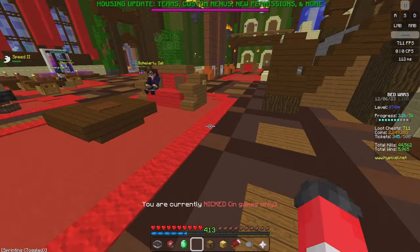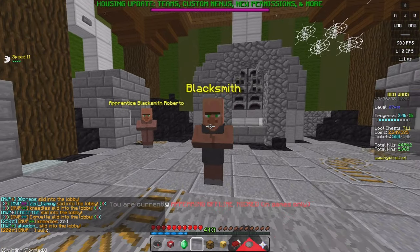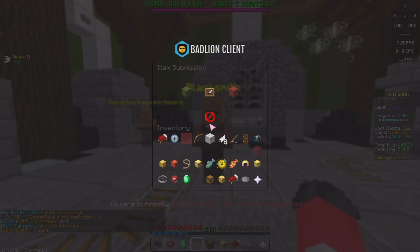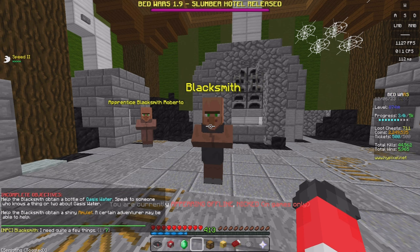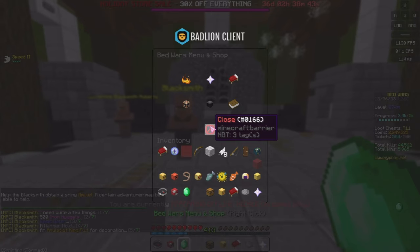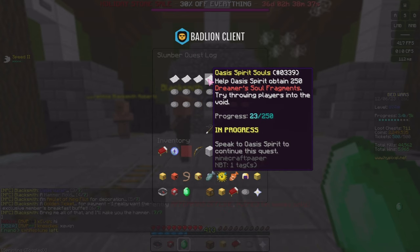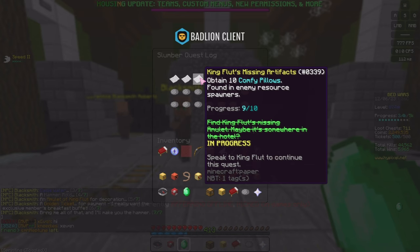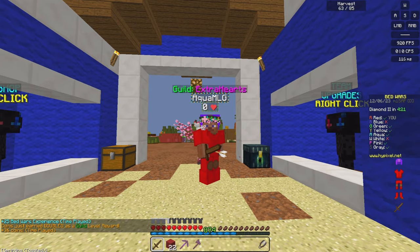I've now gotten the 500 iron nuggets, plus the amulet and hammer mold, so I should be able to trade them into the blacksmith. I click on them and give the iron nuggets and hammer mold - but it's asking for a 'shiny amulet,' which is different. I'm not sure how to get that, but you probably get it from completing the comfy pillow quest with King Flut. So I need one more comfy pillow and a lot more void kills.